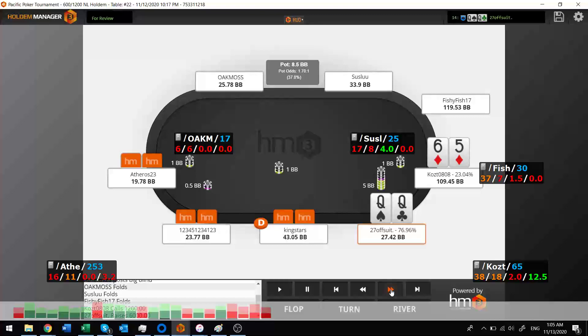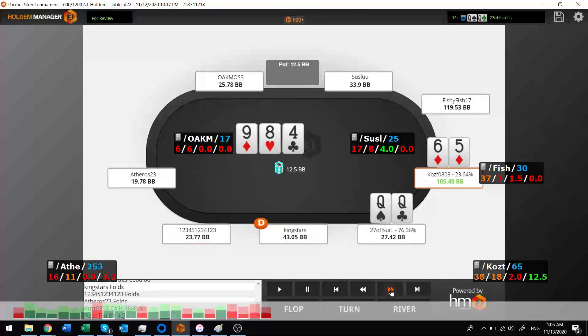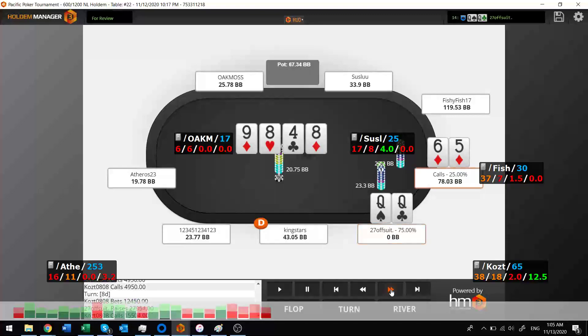Got queens again — re-raise. I make it 5 big blinds because there's a limper, inviting him to make a huge mistake by calling. And there he does — I think that's a terrible play. I've got queens, 24 big blinds left, so I make it a third pot. Now he's got a gut shot, so I decide it's time to jam. I've got better than top pair — he might have hit two pair, but I hit a full house. That will work.